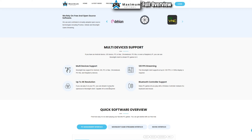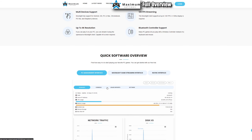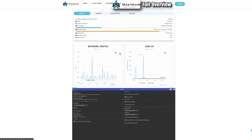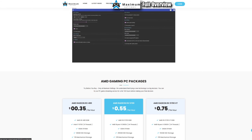They offer up to 4K resolution streaming via Moonlight, and also 1080p and 1440p. They support 120 FPS streaming — I've been using that on my 165Hz monitor during testing. I've used my PS4 controller, Xbox controller, keyboard, and mouse. Scrolling down to the software overview: there's a PC management interface where you can start, restart, shut down, reset, and access your console when needed.